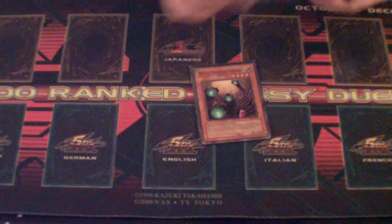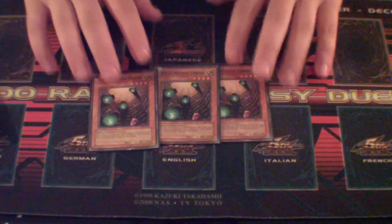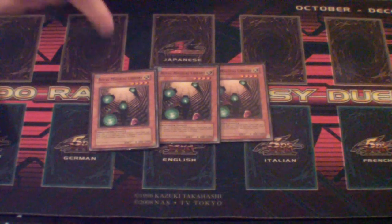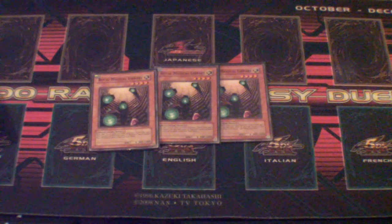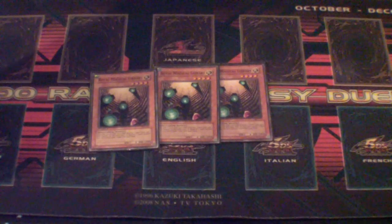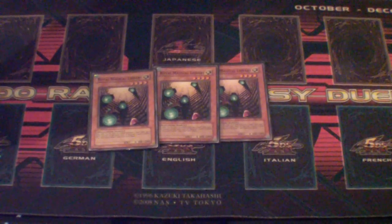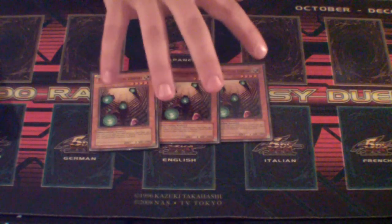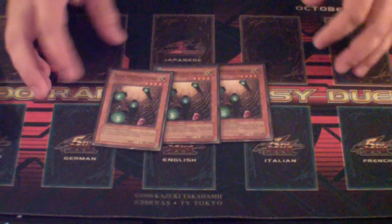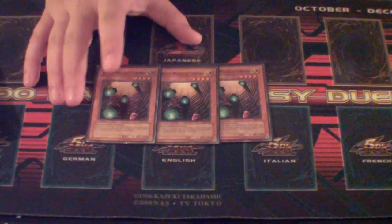The main engine of the deck: Royal Magical Library. Run three of them. Every time you or your opponent uses a spell card, this card gets one token, and you can use its effect when it has three tokens to draw one card. Since there's about 29 spell cards, that's kind of a big card to use. Because pretty much, if you draw Magical Library on the starting draw, you win — the deck's so consistent that you will win if you draw it on the first draw.